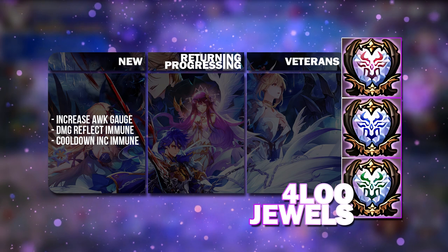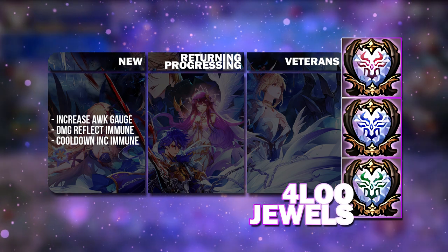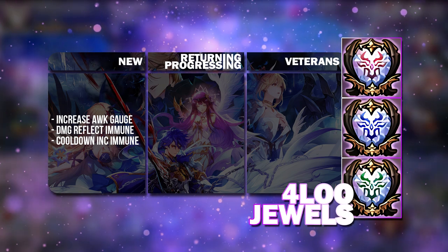I think Velika is kind of immune to Damage Reflection so you don't have to worry too much about that, but she is susceptible to cooldown increase so that will be pretty useful. Otherwise, you can rely on traits instead.